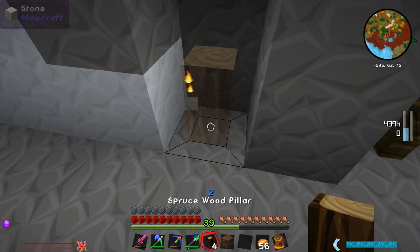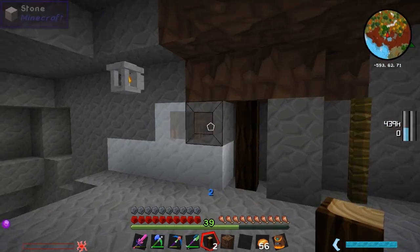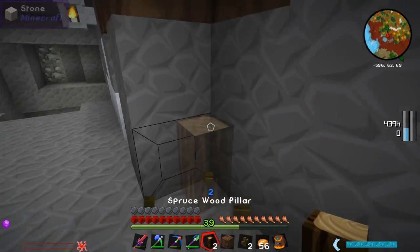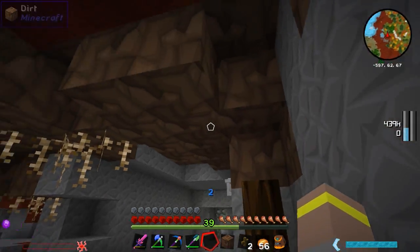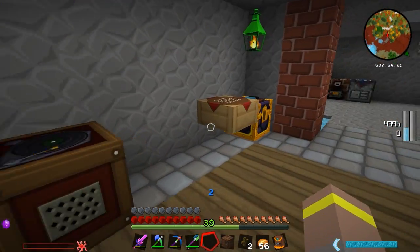Let's try the spruce wood pillars - I want them in the middle. Oh yeah! Oh yeah, that is it - that's the one! We're going to use the spruce wood because that is just some funky stuff. Having them like that with an over-roof just looks amazing.